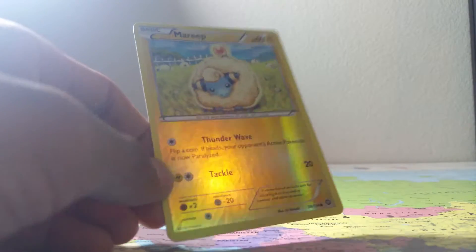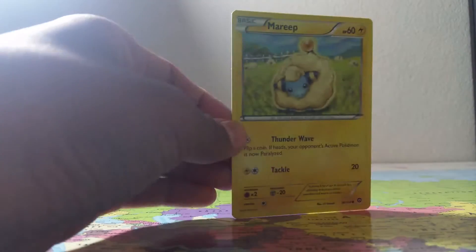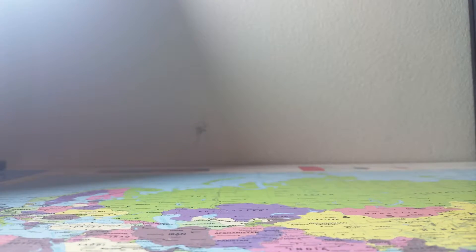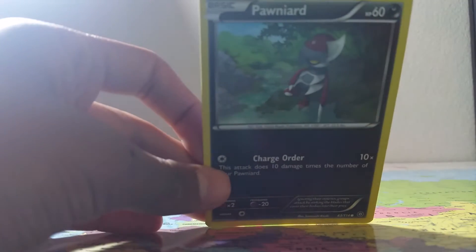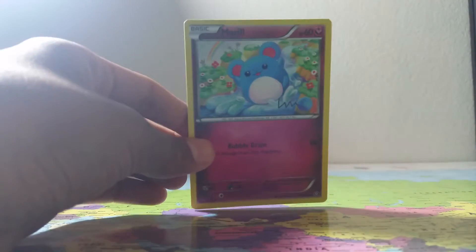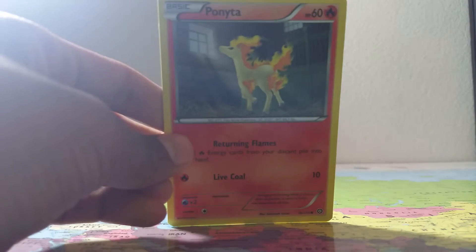Shiny Mareep, holo Mareep, a normal Mareep, Bergmite, Klink, a Ponyard, a Mareep, a Mareep, and a Ponyta. Then a Litwick.